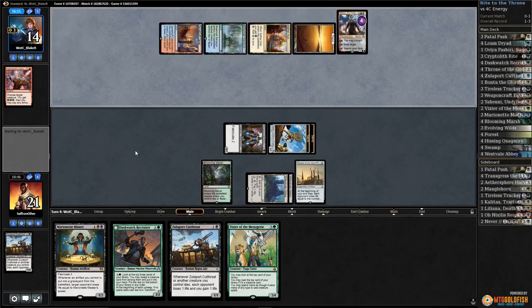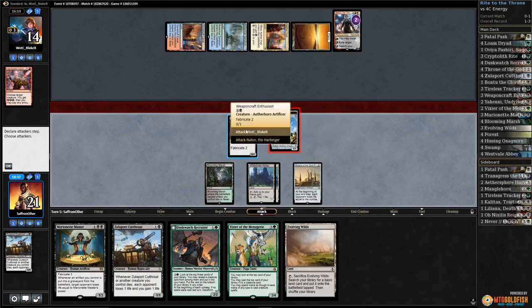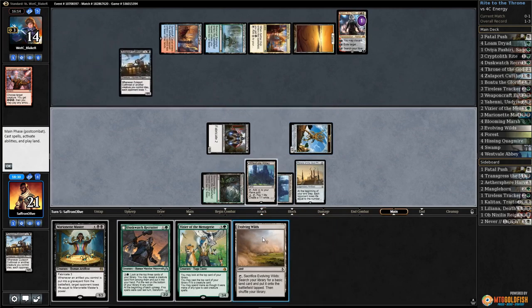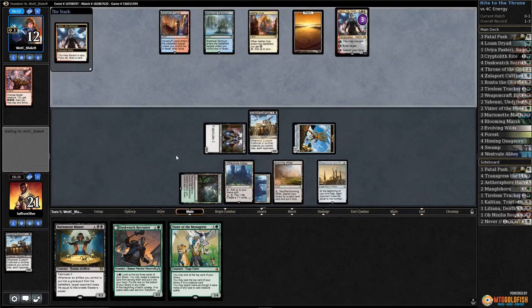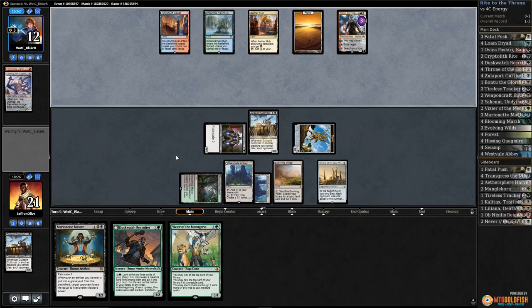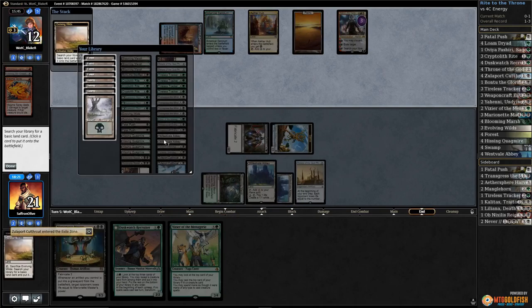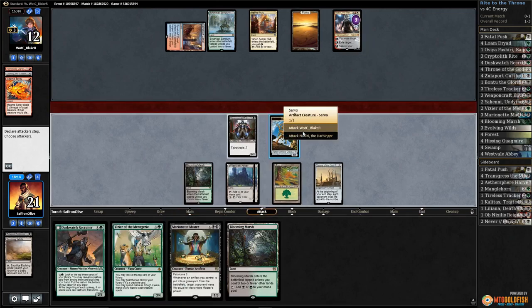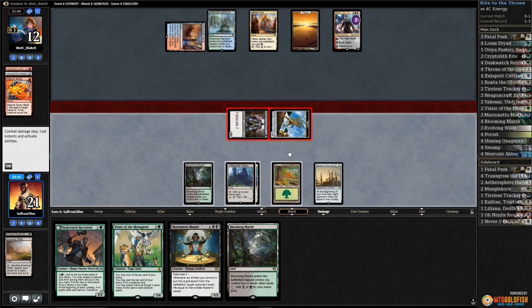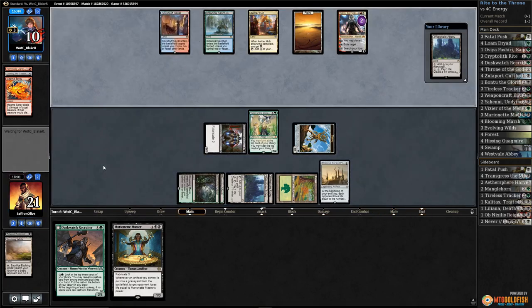Nahiri the Harbinger gets a servo. Attack Nahiri, attack our opponent, play Cutthroat, play Evolving Wilds, pass the turn. Drain our opponent down to 12. Opponent gets to loot, discards an Ulamog. Now we gotta get rid of Nahiri before we Cryptolith Rite anyway. Magma Spray on our Cutthroat. Crack this, grab a Forest, Blooming Marsh. Tag Nahiri, attack our opponent, play Vizier, play Blooming Marsh, pass the turn. Drain our opponent down to 10.